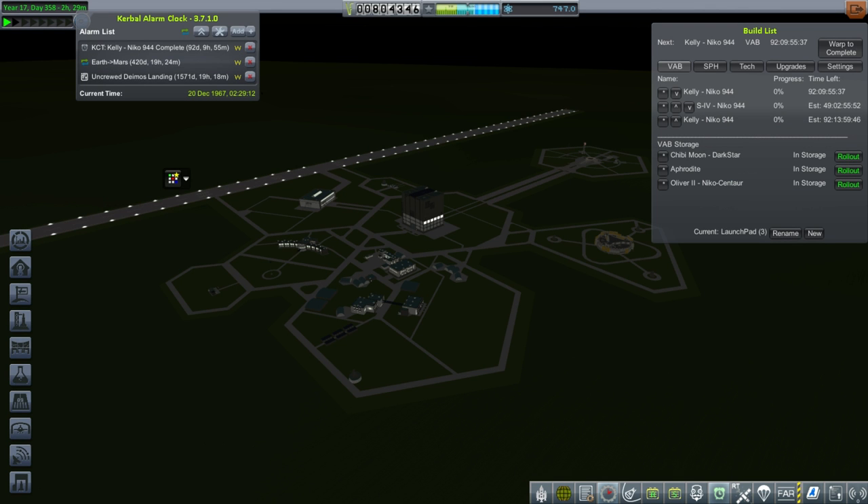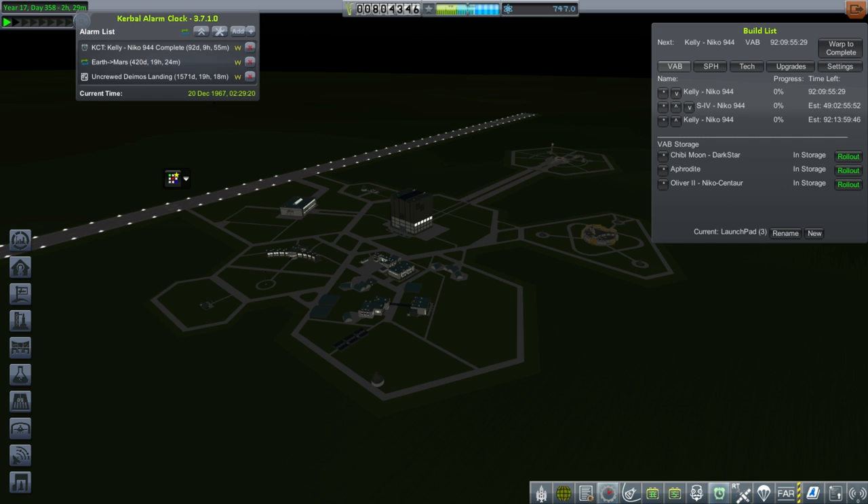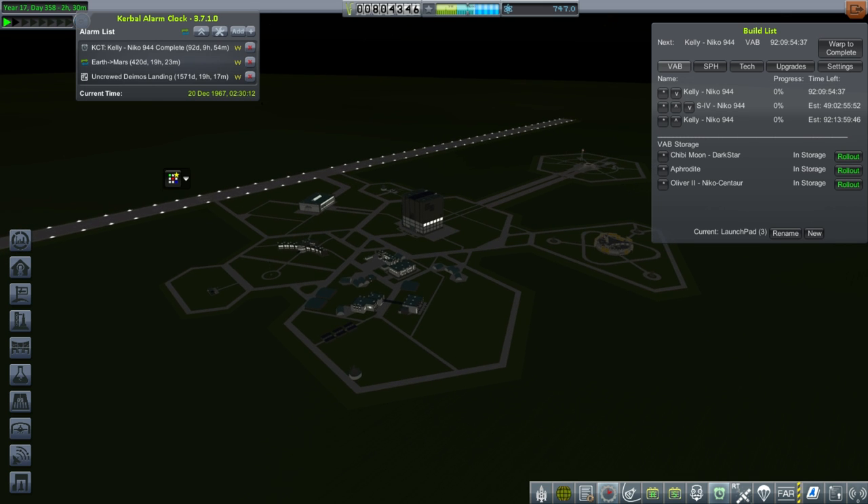Hello everyone and welcome back to my Realism Overhaul series in Kerbal Space Program 1.1.3. In this episode we're working on our moon mission and we'll probably launch it. First we'll launch a test of the Kelly spacecraft aboard the NECO 944 without Kerbals, so it can't actually get to the moon, but it might function as a rescue vehicle of some kind. It will remain in low Earth orbit as a rescue vehicle, then we'll build the S4 transfer stage and the actual crewed mission to the moon. We'll launch the S4 stage shortly before we launch the actual crew.